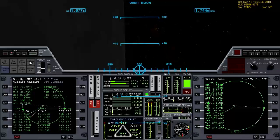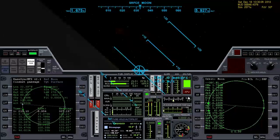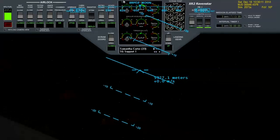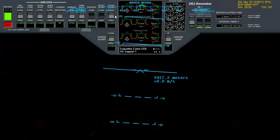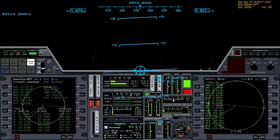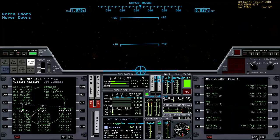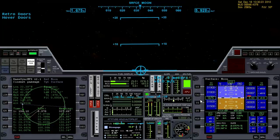We're almost to the base now, let's level off. Surface HUD up, open retro hover doors. Surface MFD over there, and make sure we rotate so we're facing our velocity vector dead-on.